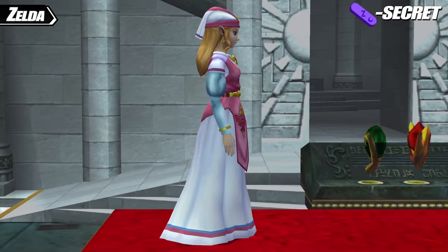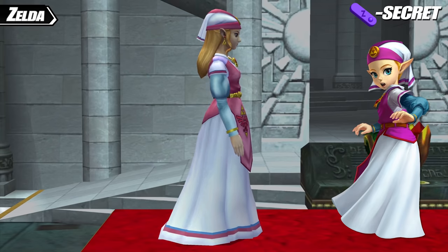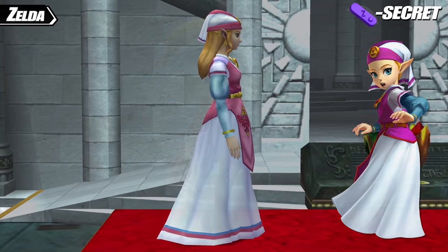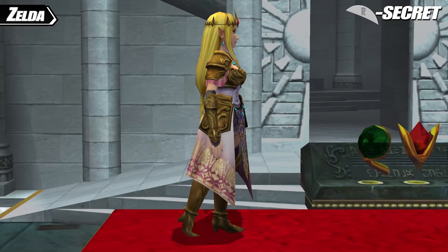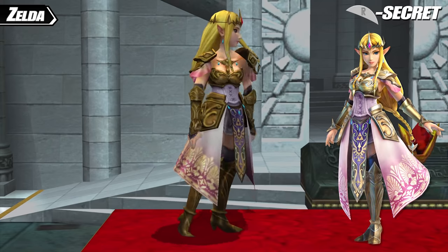Zelda's Z secret costume dresses her up in the attire she wore as a child during the events of Ocarina of Time — naturally this doesn't change her dimensions, so she's still adult-sized, but it's a cute little costume. Her R secret costume, like Link, turns her into her design for Hyrule Warriors — a very different take on the character, but an iconic one nonetheless.